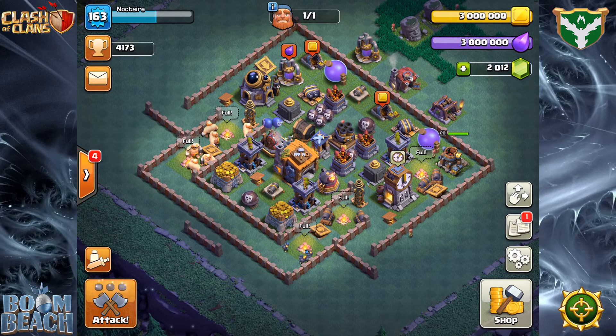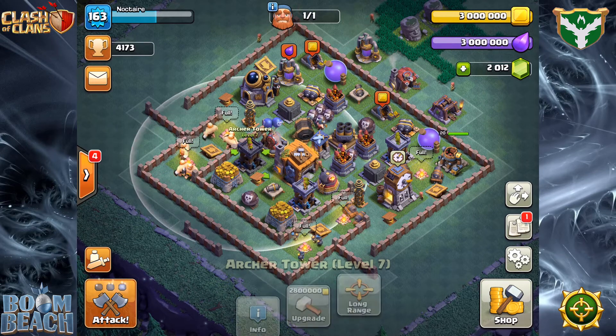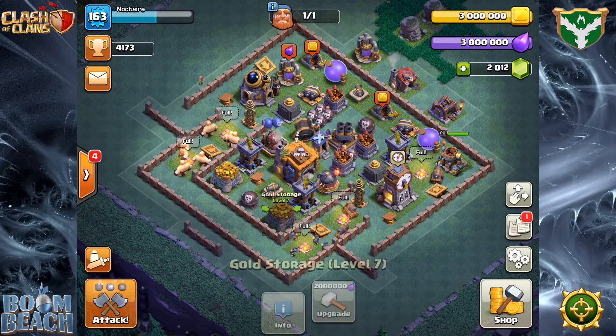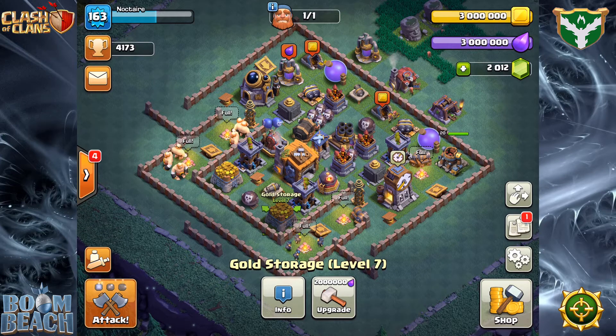Coming in from ground on that side is just a royal pain. Air comes in from over there very quickly — they run into both the air bombs and the roaster, and that coverage combined with the coverage of the two archer towers and having to spend time beating down the gold storages means you're going to lose a lot of your air troops. So not perfect, not too strong, but strong enough to slow down most air attacks. And I think this base is going to be even stronger against sneaky archers now that the cloak duration has come down.